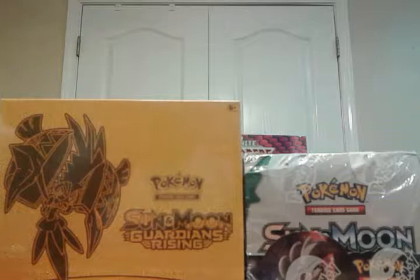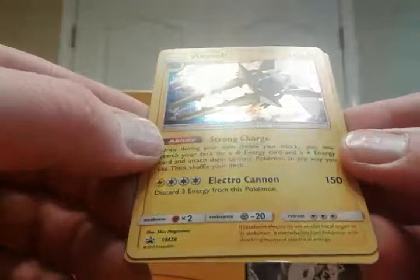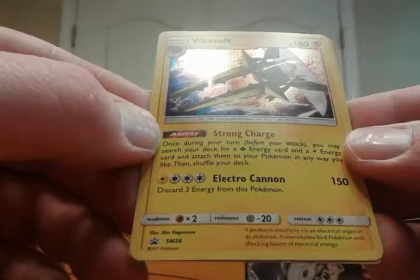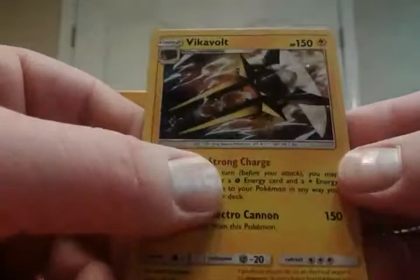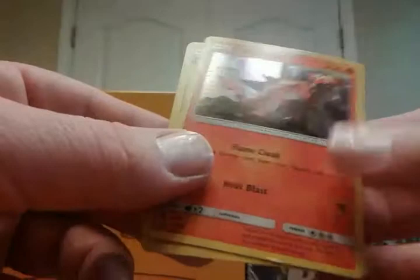I haven't seen anybody pull the secret rare double colorless, but in both elite trainer box openings I watched, both people pulled the Tapu Lele, so it might not be worth as much if it's not that rare. Here are the two promos — we've got the Vikavolt promo. Is this the same ability and attack as the holo from the base set? And the Turtonator, which this is the first time it's been released.